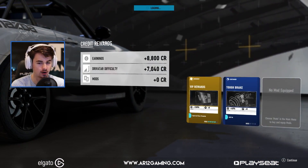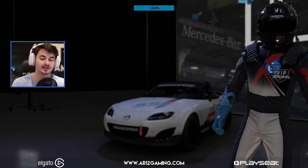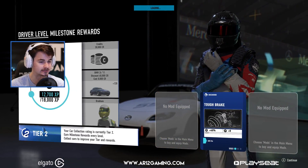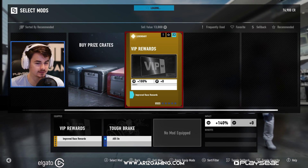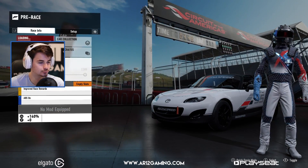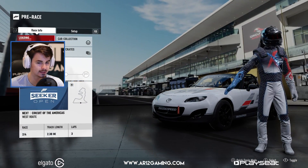If we can level up to level three that would be awesome. Let's see how much money we get. Our mods are giving us 12 grand — thank you very much. We're nearly over 100 grand again. That Z4 is looking very appealing right there. We might as well keep using our VIP stuff — we have three more of these cards. We are heading to Circuit of the Americas, the short circuit. We got three laps to do here.